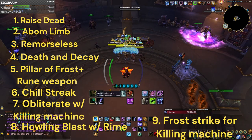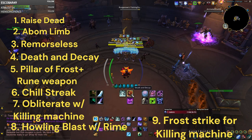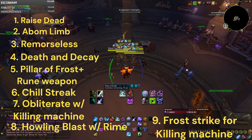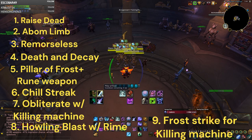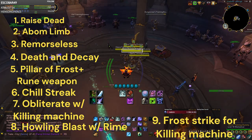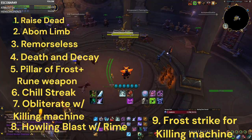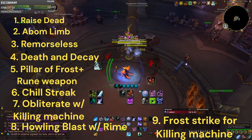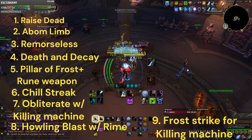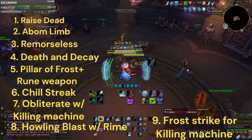The reason you use Raise Dead, Abomination Limb, Remorseless Winter, and Death and Decay before Pillar of Frost is that during Pillar of Frost, the only three moves you want to be using are: Obliterate when you have a Killing Machine proc, Howling Blast if you have a Rime proc, or Frost Strike — which will trigger a Killing Machine proc for your next Obliterate to automatically crit with magic damage. So have Remorseless Winter up, Death and Decay down, activate Pillar of Frost, use Chill Streak, then just Obliterate, Howling Blast, Obliterate, Frost Strike over and over.